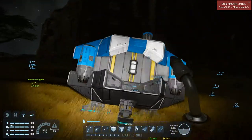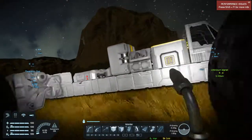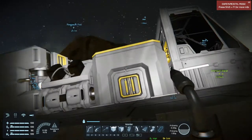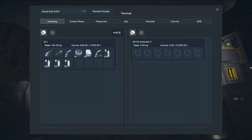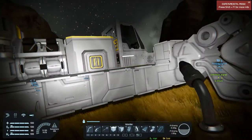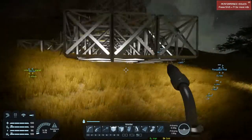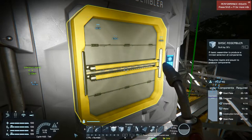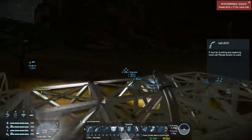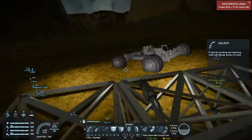To fill up your hydrogen or oxygen bottles, go over to wherever your O2H2 generator is. Make sure you have ice in it first, because that's kind of important. I don't have any ice in there. If I don't have any ice, I will get some. It doesn't look like I actually do have any ice, so I'm going to have to go and get some ice first. I don't believe I have any anywhere else, and I don't have any on my person.